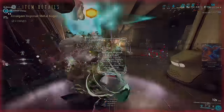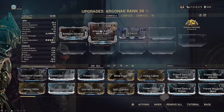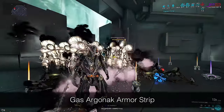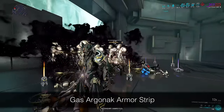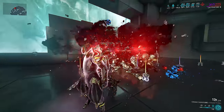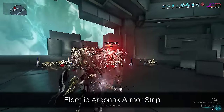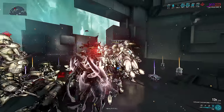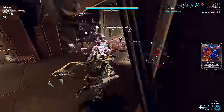The fourth build explores a special dagger niche. Amalgam Arganac Metalog is a mod that fits on Arganac, a primary weapon. It makes every single damage instance from daggers strip armor. This is important because Shattering Impact only strips armor on direct weapon hits and ignores status effects. Amalgam Arganac Metalog also strips armor on status ticks for AoE status procs such as electric and gas, resulting in quadratic armor strip scaling — and when everything is armor stripped, they die like paper.